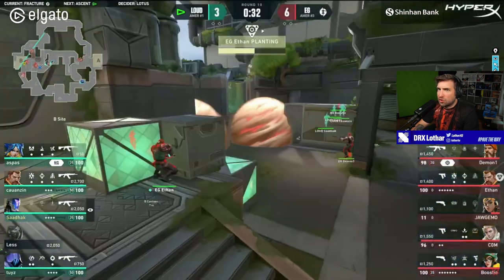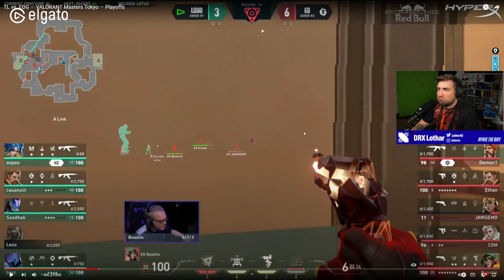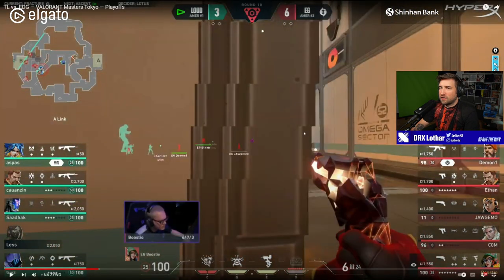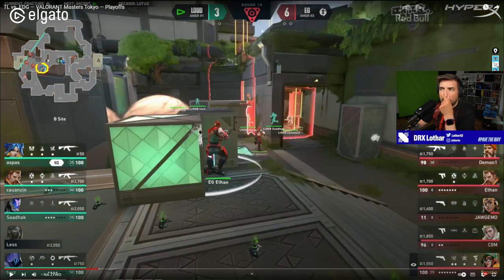Demon1 stuns — hears three players going into Canteen. When does he make the decision to use the ult? Just now. He knows about the three players from five seconds ago. Then the Aftershock — so they make a zoning combo. Brimstone covers this area, then Aftershock covers this area over here. They zone people and box them into a small area while Boostio does the flank. The pressure from all that utility should allow Boostio to get kills because of that.